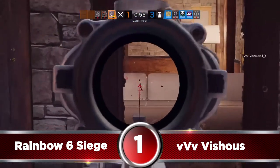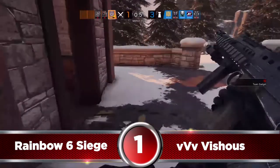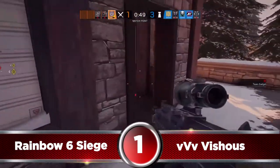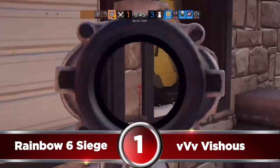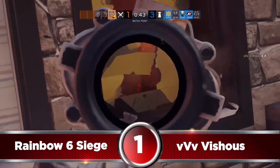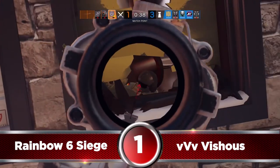The reason this is number 1 is because Rainbow Six really depends on a player's ability to be patient and work those corners and angles better than your opponent. For the 3rd enemy, he is going to push the other window to crack that oblivious opponent who somehow has no idea where he is, and then stays dedicated to getting another operator from that melee hole.